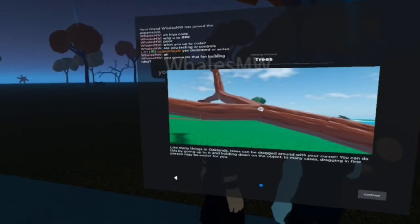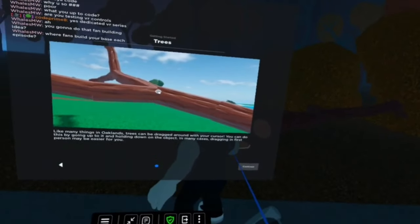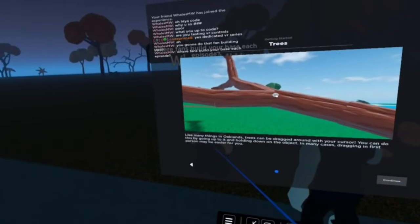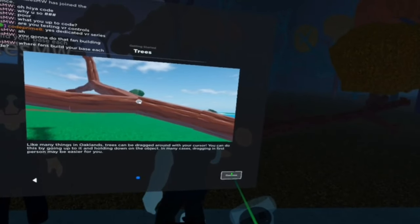Yay! That tree popped out. Like many things in Oaklands, trees can be dragged around with your cursor. You can do this by going up to the tree and holding down on the object. In many cases, dragging in first person makes it easier for you. And continue.